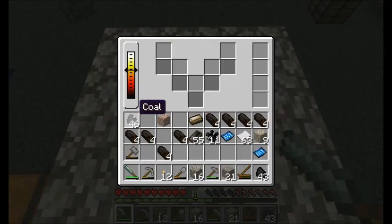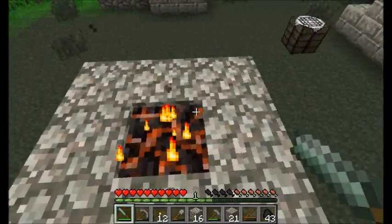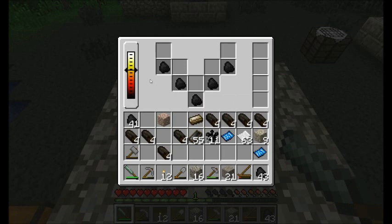What this forge can do is accept either coal or charcoal. Coal burns a little bit hotter than charcoal, and that'll get your heat level going. This is about a five-piece fire pit basically — it burns a little bit hotter than a fire pit, so that's good. It'll get things cooking faster.